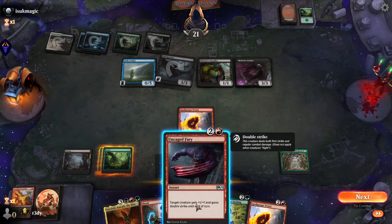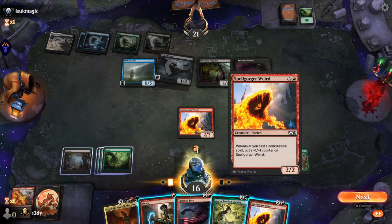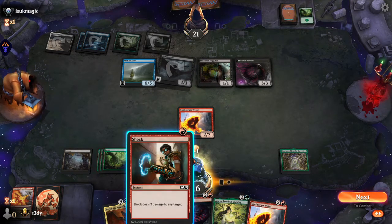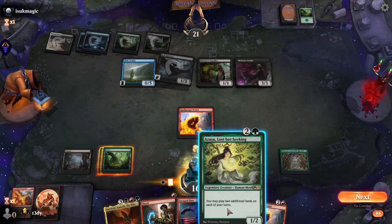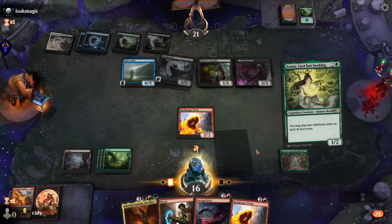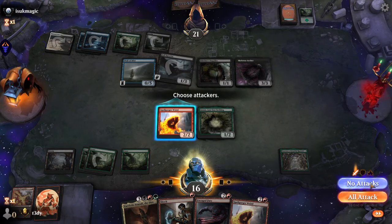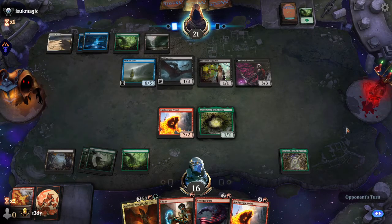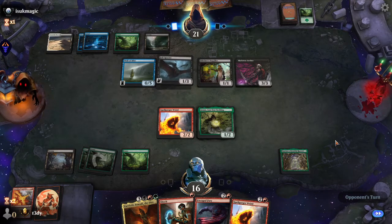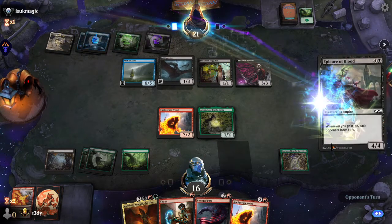I could cast Uncaged Fury, or I could cast Shock. I'm thinking I'll play Azusa. I could really get going once I have one of my guys that lets me play lands off the top. Or even better, if I draw a land.